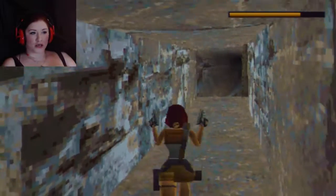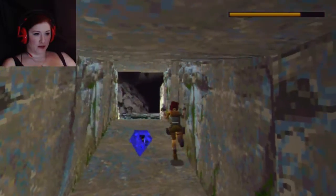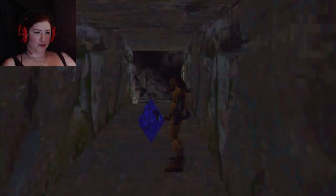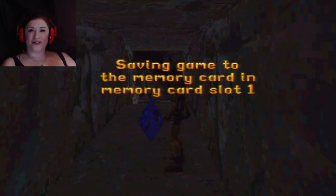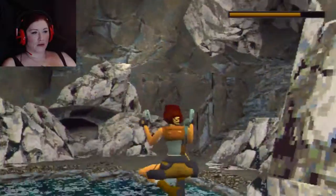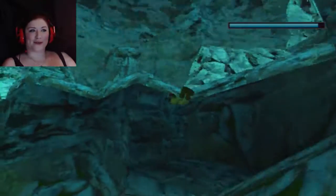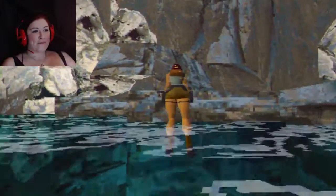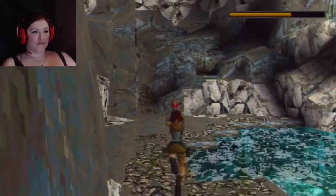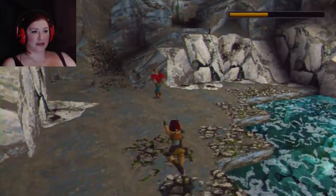But basically we've got Larson to deal with. There — because he's such a lovely individual. I don't know why I've got a save crystal, but we're going to use it just in case. I'm not quite sure why the music hasn't come on. There's our wonderful Larson. He can shoot through water as well by the way, so you can't actually just stay in here and hope for the best. You've just kind of got to keep jumping and shoot him when you can. He's going to get you either way, so it doesn't really matter.